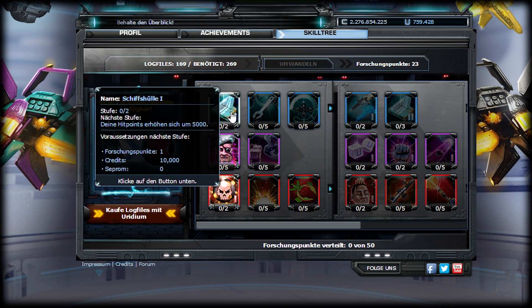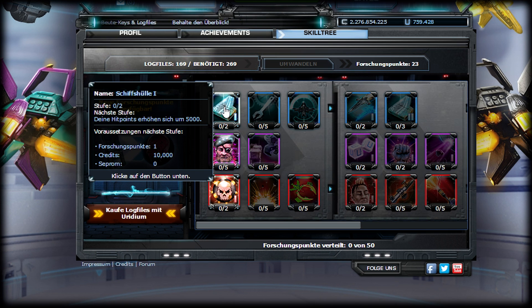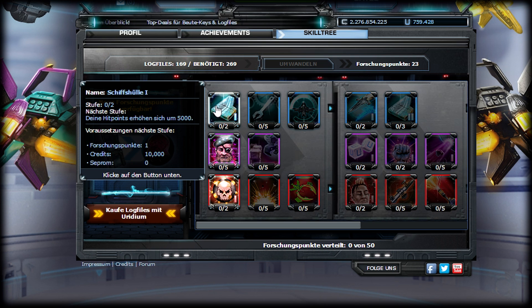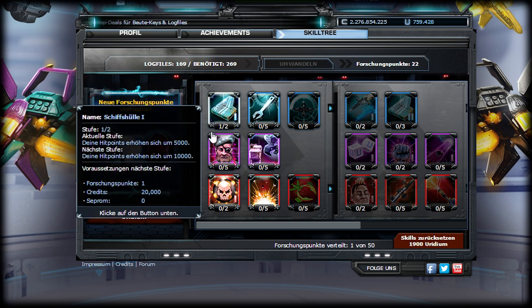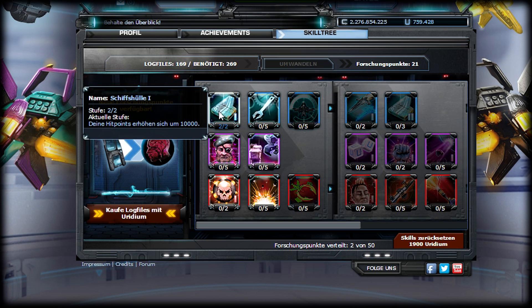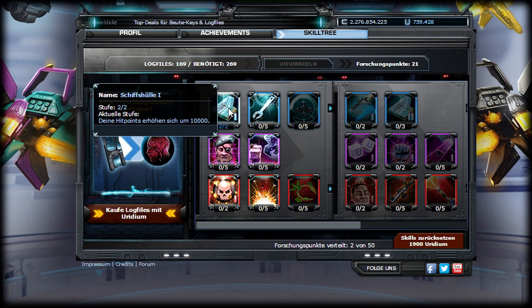So the first thing we're gonna scale up: get more hit points — 5000 first and the second one is 10000. This is really needed to be honest. When people are ganking you, this gives a small bonus of maybe one or two extra shots.